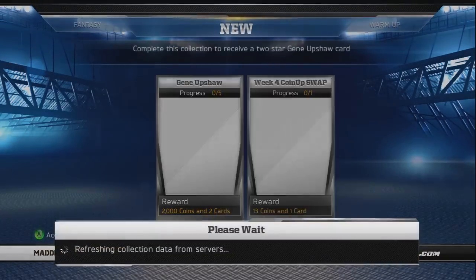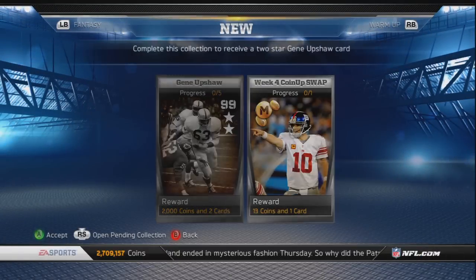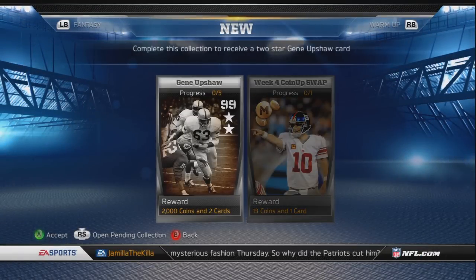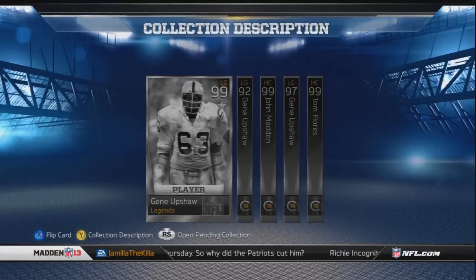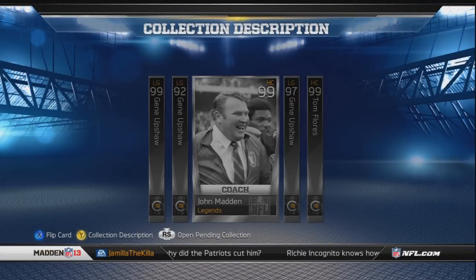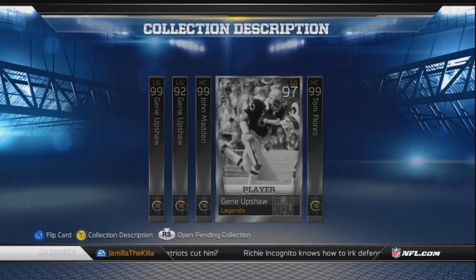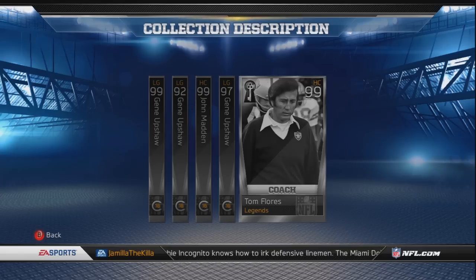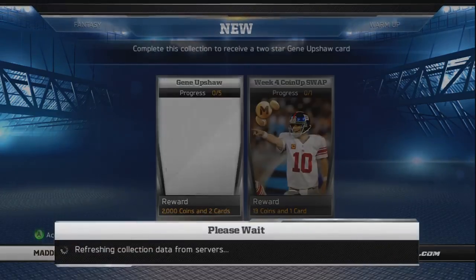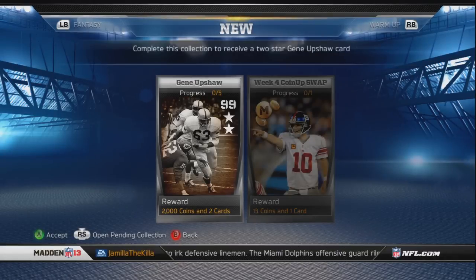Let's go take a look at collections - new stuff. They released the Gene Upshot collection. It gives you his two-card set: his 99, 92, 99 John Madden, 97 Gene Upshot, and Tom Floresky cut. Right off the bat, this is probably not a collection I'm gonna do because his key card is probably gonna be put up for more than he's worth.